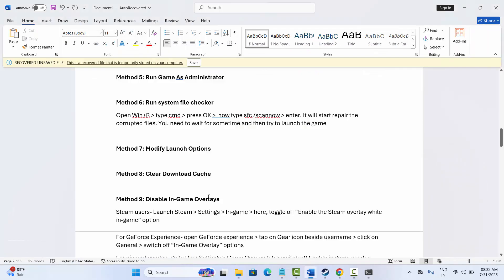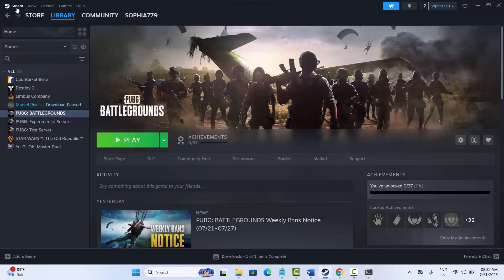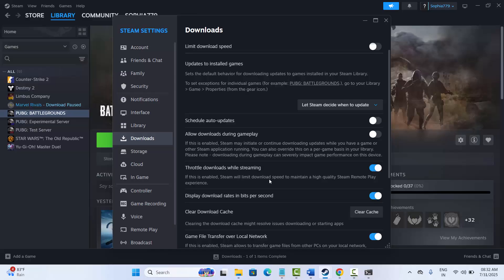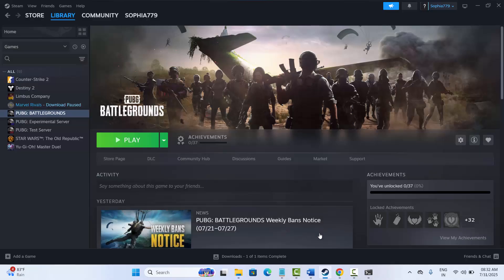The next solution is to clear the Steam download cache. For that, go to Steam, click on Steam, click on Settings, go to the Downloads section, scroll down and click on the Clear Cache option. After clearing the cache, try to launch the game and check if this solution works for you.